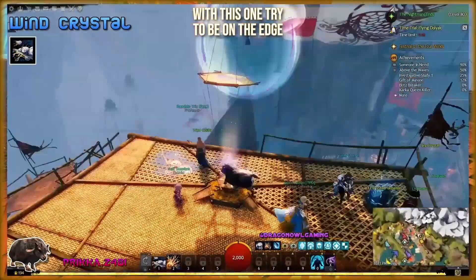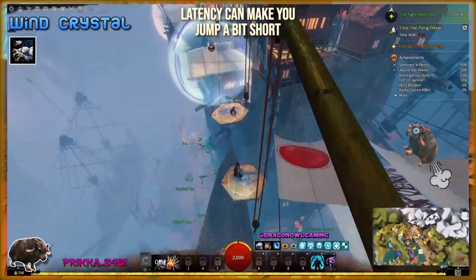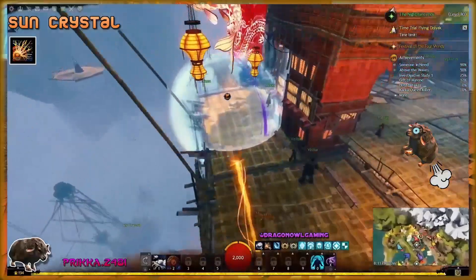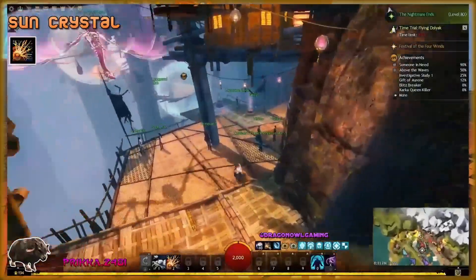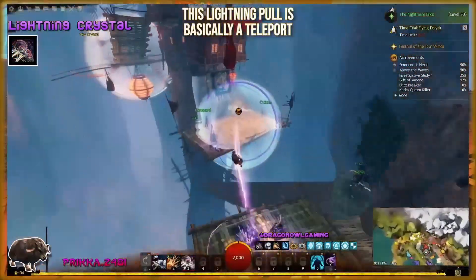The Blue Crystal, or the Wind Crystal, gives you an ability called Assisted Leap, which is basically a double jump for the Dolyak — or you can think of it as him having a lot of gas and being propelled upward. Each Blue Crystal will give you 10 charges of the Assisted Leap ability, which is more than enough for the time trial. You're only going to use, I think it's 4 or 5 of them.